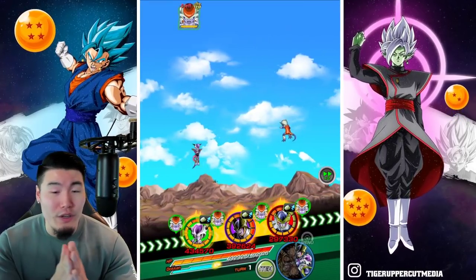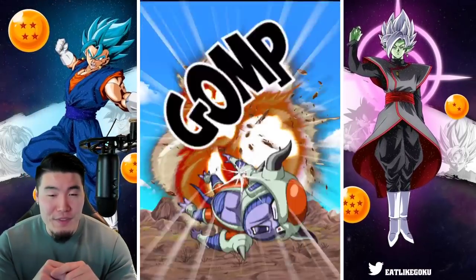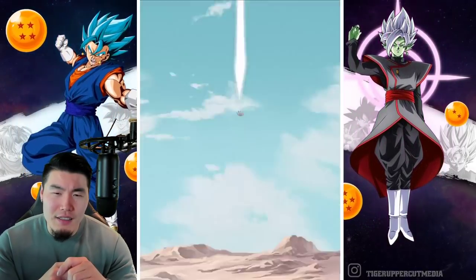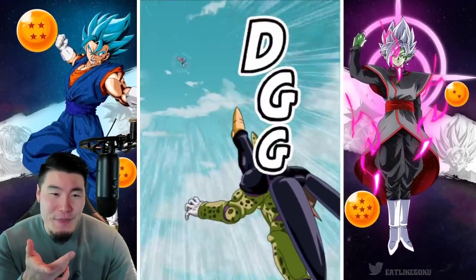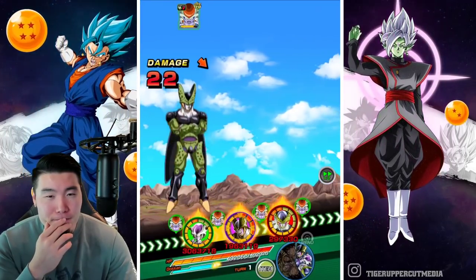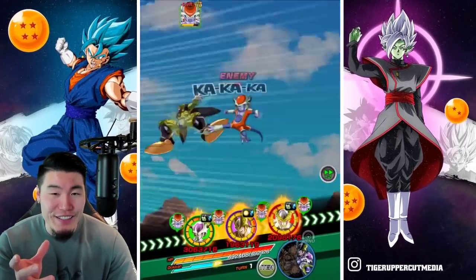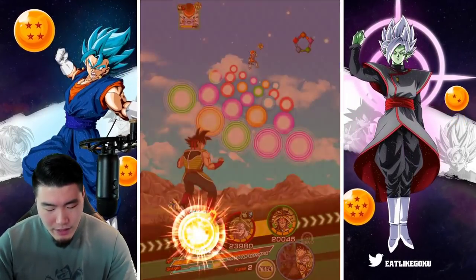The TEQ Broly hasn't really had a chance to attack yet but this is where he's gonna shine. No additional super — shame. I'm not sure if I maxed this Cell's Big Bad Bosses; his attack stat doesn't seem like it, might be level nine. Even with two items activated, the STR Cell situation could still be bad — but it's not too bad, we're good.